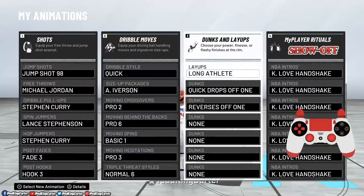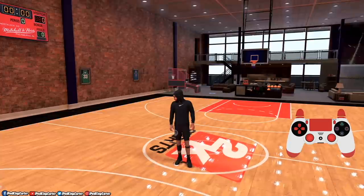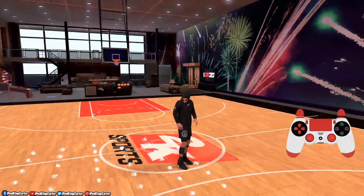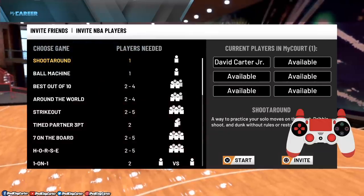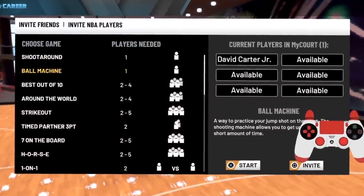If you're one of those people that love getting hop steps and stuff like that, you're gonna need Long Athlete. Like I told you guys, the jump shot I'm using today will be Jump Shot 98. Now I know what you guys are thinking — Pod, why do you want to do this? Why now, it's June? What's going on with you?